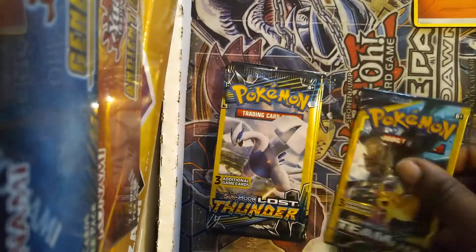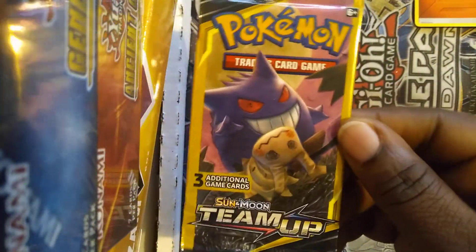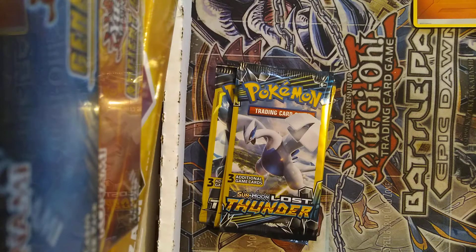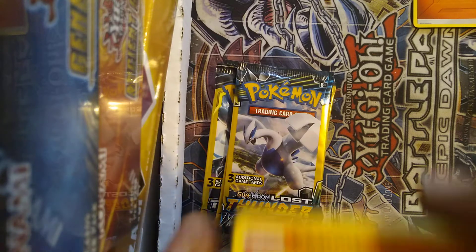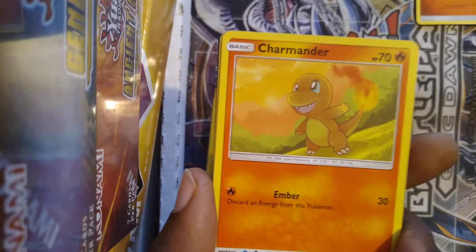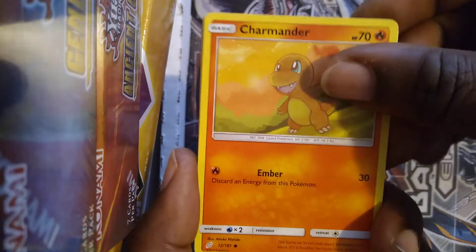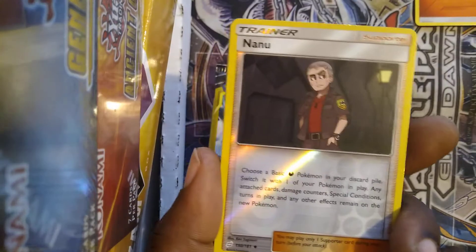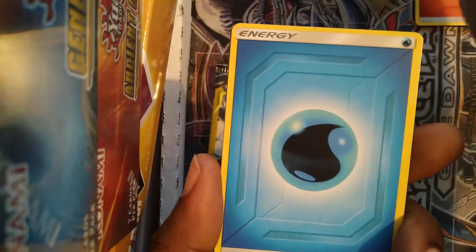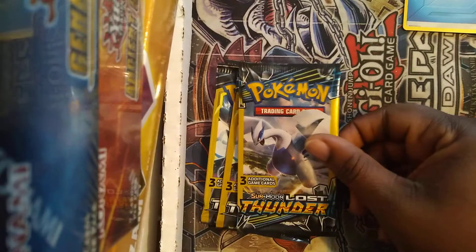Got another Team Up going next. This one has Mimikyu and Gengar — the ghost duo. I wouldn't mind pulling that, I haven't pulled that one yet. Honestly I haven't opened any of the dollar packs in a minute — they've become very hard to find, and even online people try to upcharge them to four or five dollars a pack. It's only three cards, I'm not wasting my money on that. We got Charmander, a Nanu reverse holographic — so that's two holos — and a Water Energy. Didn't get the Gengar-Mimikyu duo but it's all good.